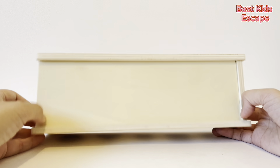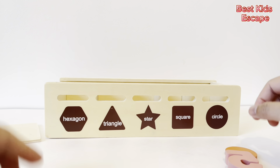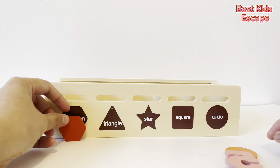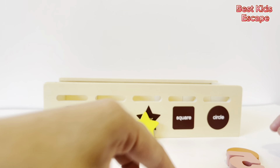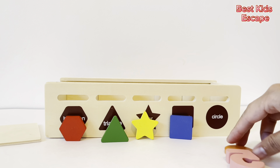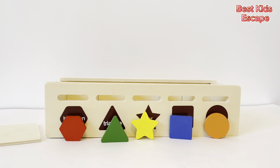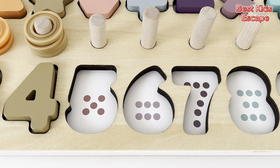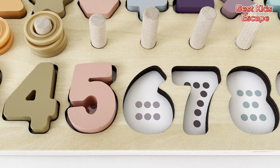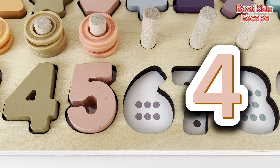Next, we need the number five. Maybe it's in this box. Let's take a look. There is a hexagon, triangle, star, square, and a circle. There are five shapes here. And our number five. Let's count the dots. One, two, three, four, five. Now let's count the rings. One, two, three, four, five.